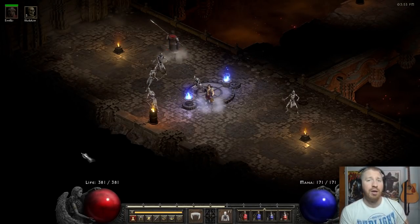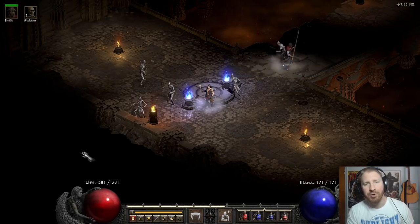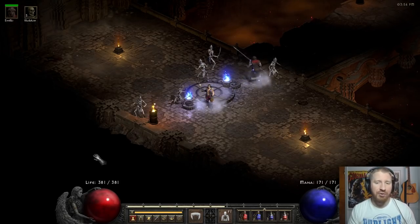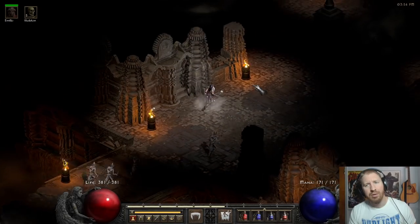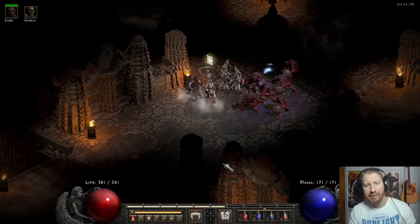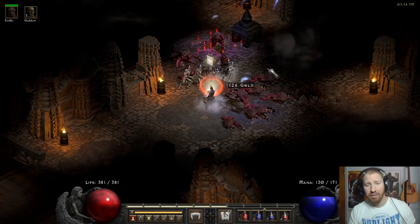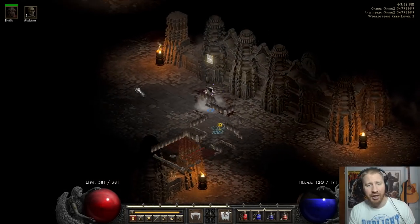I found an Ethereal Partisan, which is the Nightmare version or Exceptional version of the Poleaxe. I cube-socketed it and only got two sockets in it, which was really unfortunate. I probably could have Larzuk-quested that, because I think those at max can get four sockets, unlike their Elite counterpart which can get five sockets max. So I could have Larzuk-quested the Partisan. That was a mistake - I shouldn't have cube-socketed that.